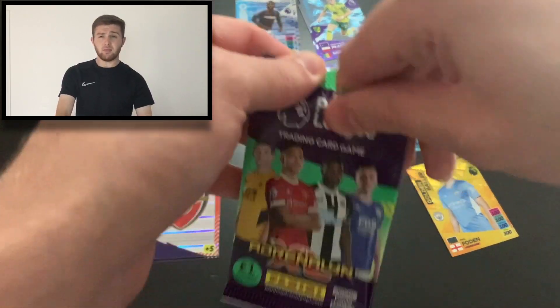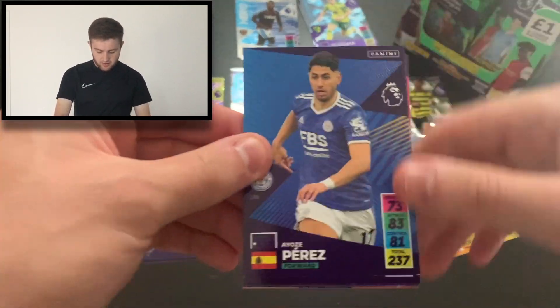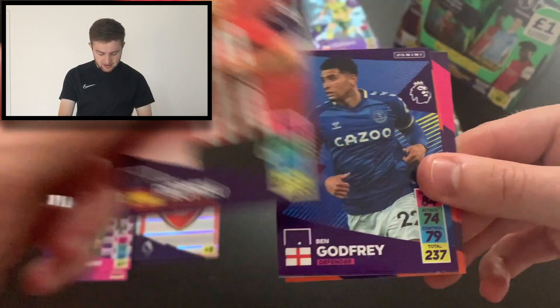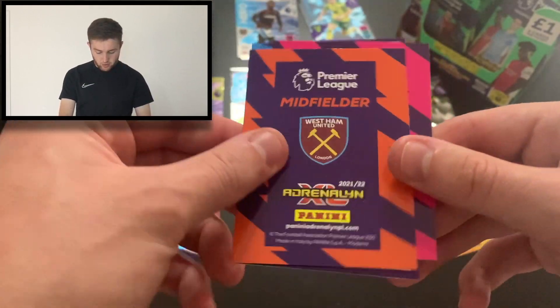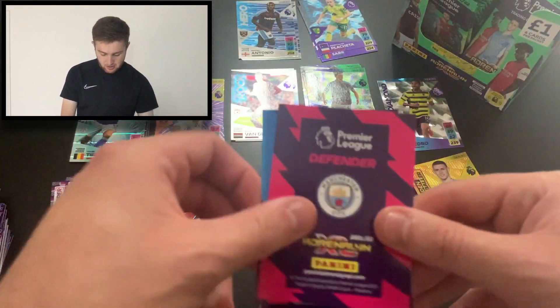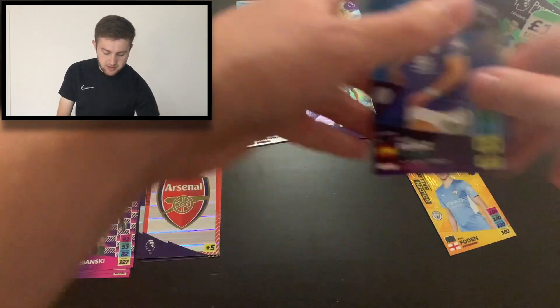Let's get into this final pack. Shall we make it a good one? We start with Ayoze Perez of Leicester City. We've then got Oriol Romeo — so that is a need, very very nice. We've then got Ben Godfrey, Tarek Lamptey, a code card. We've got a West Ham midfielder — it is Game Breaker Declan Rice, awesome stuff. And a defender for Man City — it is defensive rock Ruben Diaz.